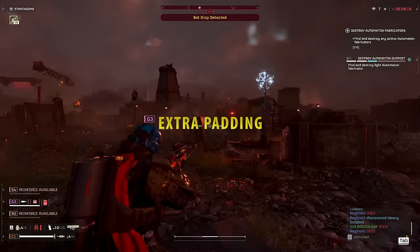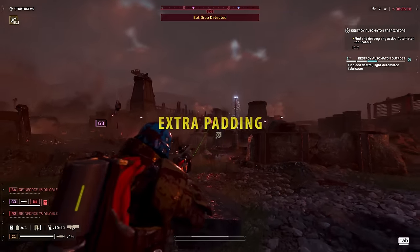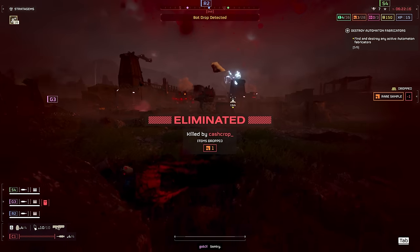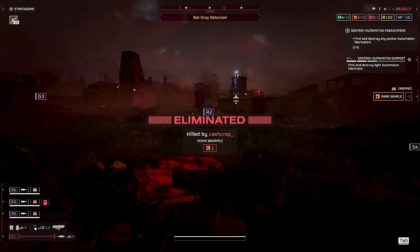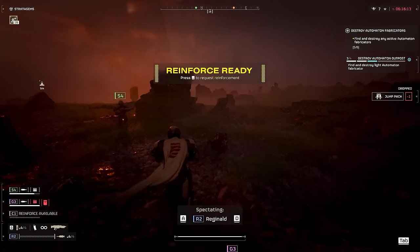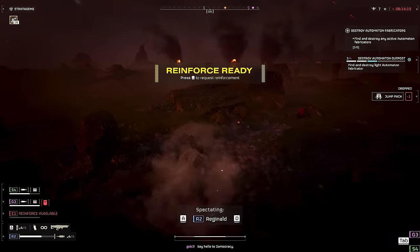Extra Padding provides a higher armor rating — adding 50% armor rating to whatever type of armor it is on, more or less increasing the total number of body shots you can take before dying by one for light and medium, or two for heavy. We'll talk about armor rating later in the video.